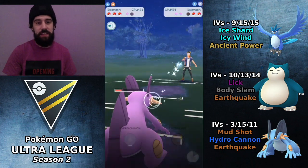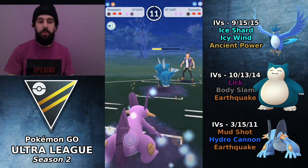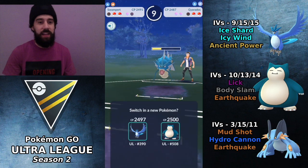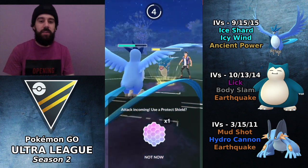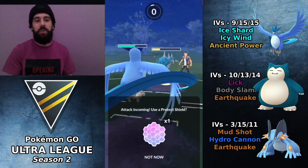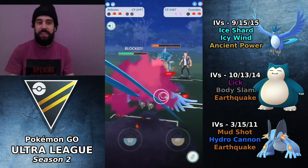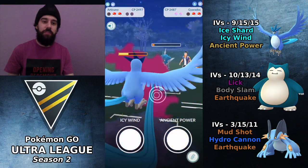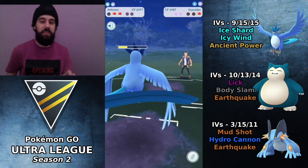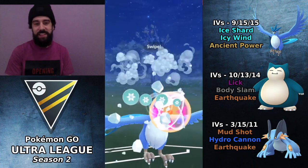But at what cost? We are down a shield. The Gyarados can come back in and pretty much farm us down. We weren't able to get off that Hydro Cannon and now we are in a super tough spot. I have to burn another shield if I want to keep Articuno alive. Now he is up two shields and if he has a Registeel, we are done. I go for a very aggressive farm down and it works in our favor — but look at that, it is a Registeel.